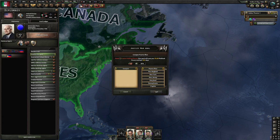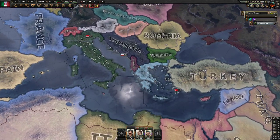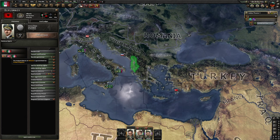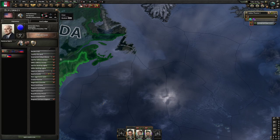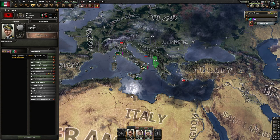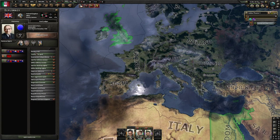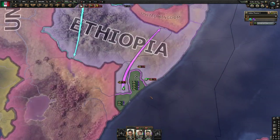We justified a war goal on Puerto Rico — just one more political power and voila. Now we just keep an eye on Albania. Albania's independence is guaranteed by the United Kingdom — that's what we're waiting for. Now we can literally stop justifying, so let's cancel the justification. The guarantee is still upheld. We cancel the justifications to make the new war goal against the Allies quicker — looks like we need 45 or 46 political power, so we'll pause at that.